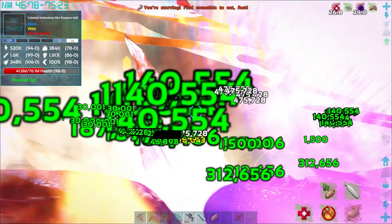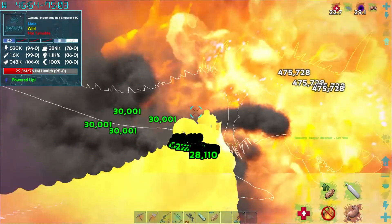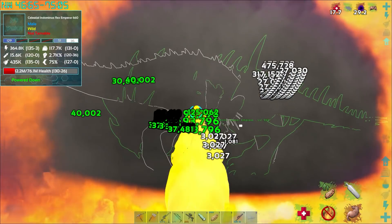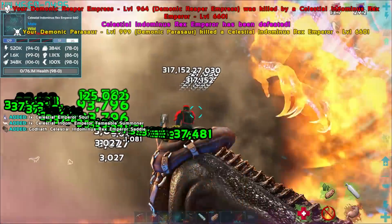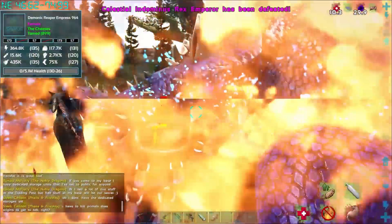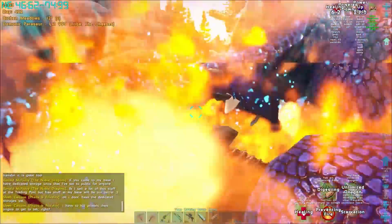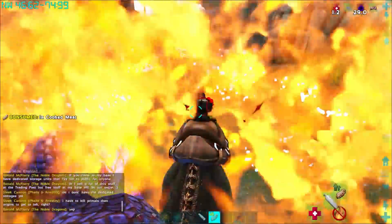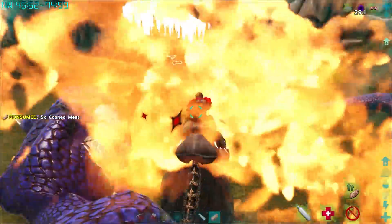I'm trying to move with my Parasaur and we just can't even move. Our Reaper Empress - oh my god she's getting destroyed! Save her, save her! So close. I don't know what that was.